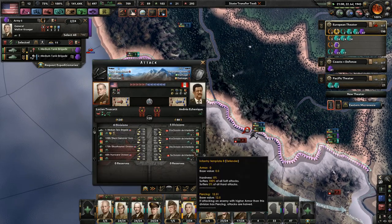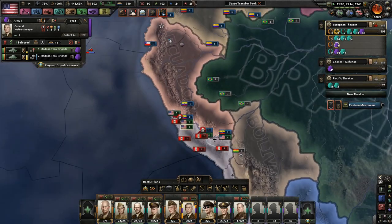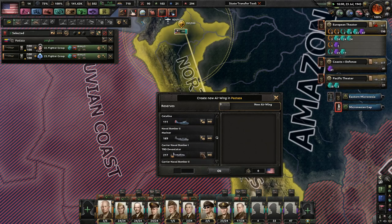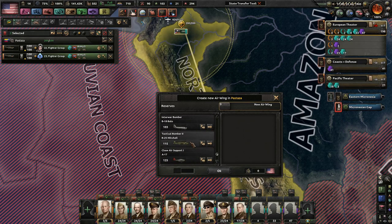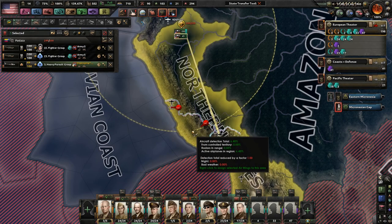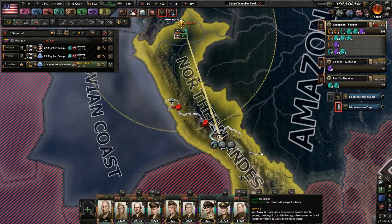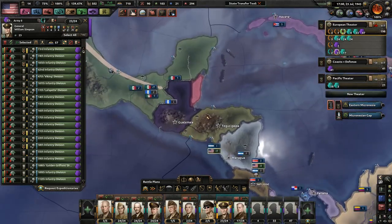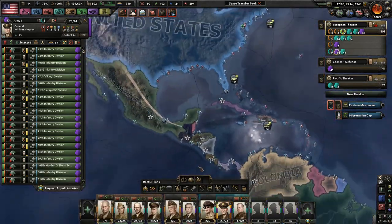Wow, these guys are strong! I actually finally learned how to do well. Naval bomber 2s — that's really good. I'm going to need to put you over here. That would be easier than me selecting which general group it was, because you guys are just hanging out dying from lack of supplies.